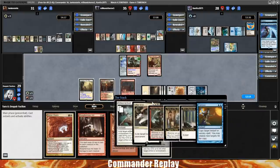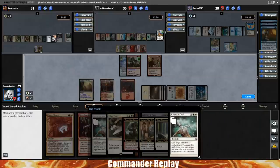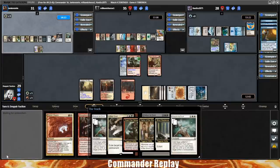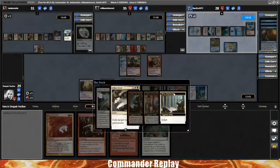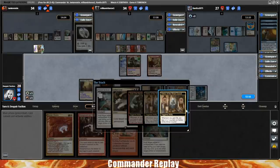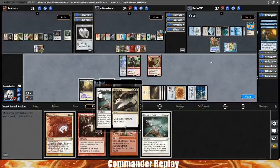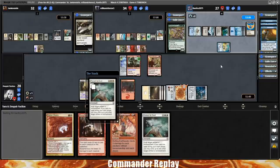Targeting Heliod and Pristine Talisman — that actually works out pretty well for us. A little bit of a stack — extort trigger, opponent pays, Karlov gets two counters, second Karlov trigger, Scab Clan burns everyone, Nyxbloom going down. And the final Return to Dust resolves.